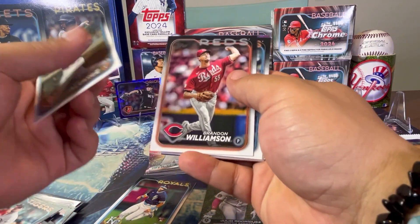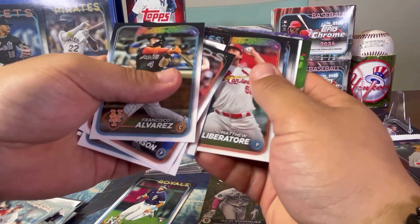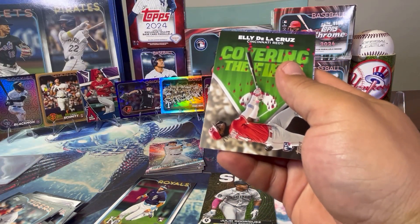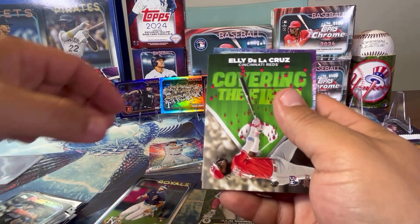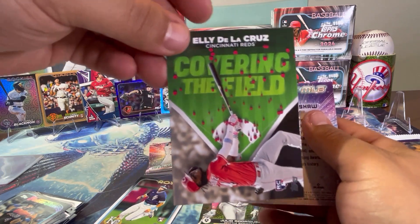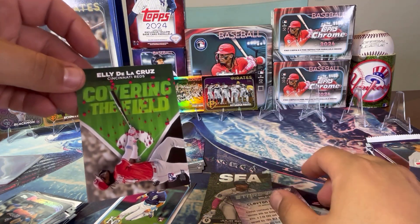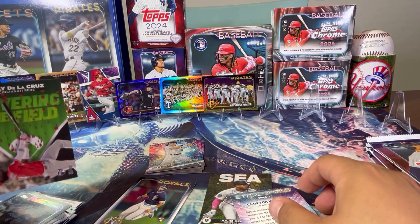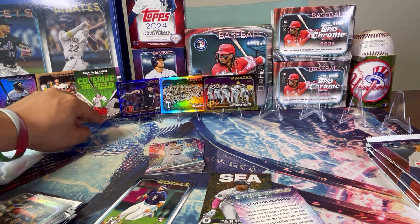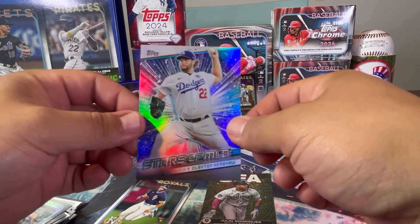Francisco Alvarez, Future Star. Matthew Livitor, Future Star. Ellie De La Cruz on Covering the Field — that's sick, I like that. He's all over the place! This one's non-numbered but pretty awesome. Since it's an insert, we'll cover it up. And we have Clayton Kershaw on Stars of MLB. I already completed that set — it's in my binder. Maybe I can complete it again and get two sets. I know my girlfriend liked them a lot, so maybe one for me and one for her.